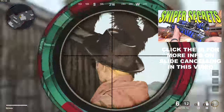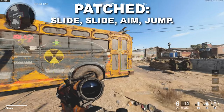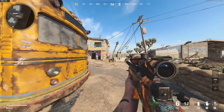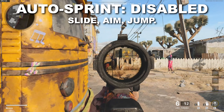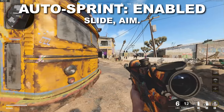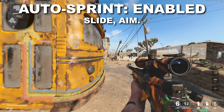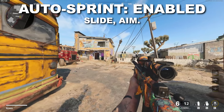There's been a stealth update to slide cancelling. The old button combination of slide, slide, aim, jump no longer works. The new way is slide, aim, jump — this lets you scope in early so by the time you're standing up you're already mostly scoped in. This only works with auto sprint disabled. If auto sprint is enabled, the combo is just slide and aim, and you don't get to start scoping in early — a big disadvantage. This is because aiming now cancels your slide if auto sprint is enabled, but not if it's disabled.